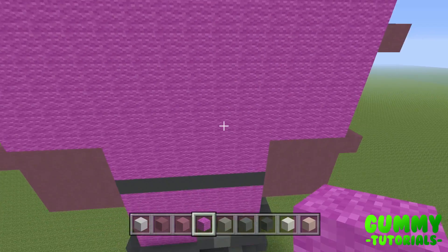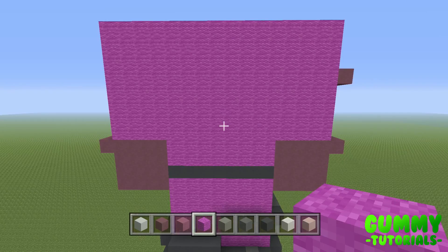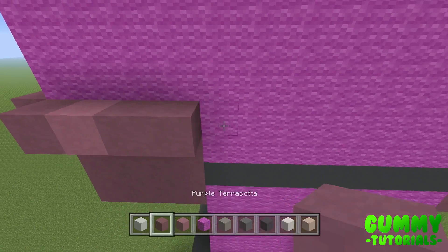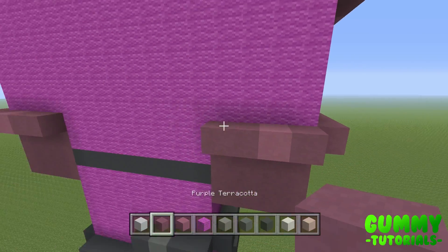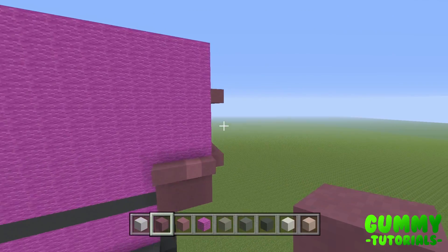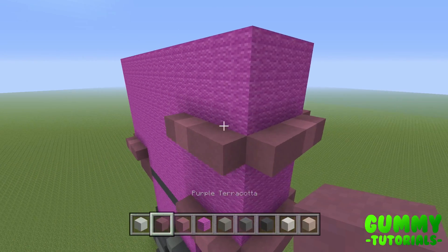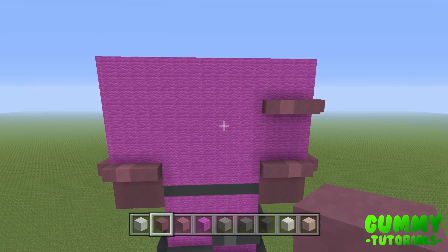For the 3D effects on the rear: start with the arms. On the 4th layer, place 1 purple, 1 magenta, 2 purple on the left side. On the right side, place 2 purple, 1 magenta, 1 purple. Then come to the 9th layer: from the right side place 2 purple, 1 magenta, 1 purple. This continues the effect going around the hands to give the effect of gloves.